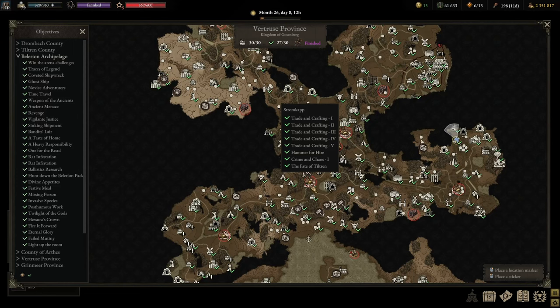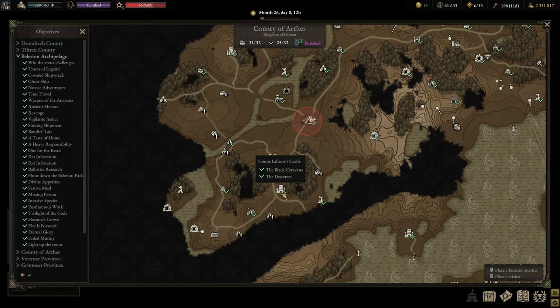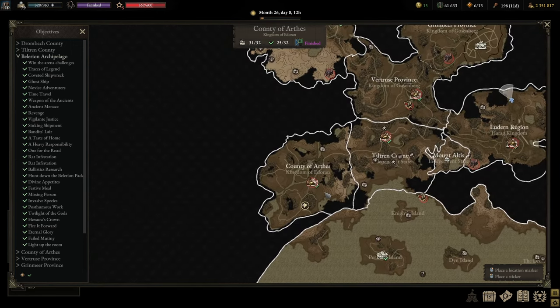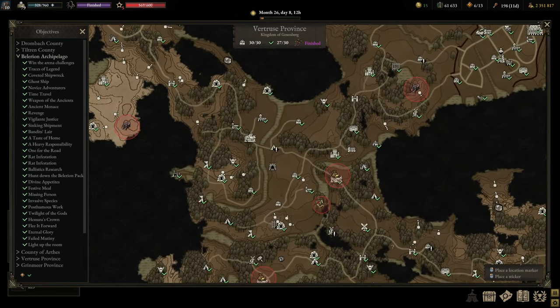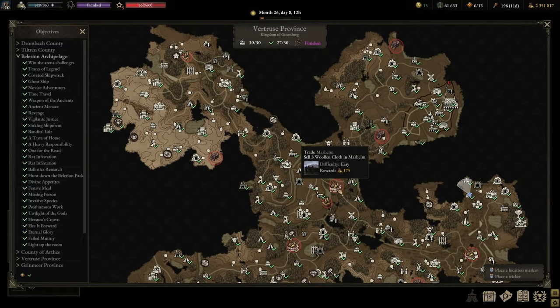Here is the order of vault locations: number one, you start in Tiltran. The first vault location is marked here. Afterwards you need to go to the inn in Arthur's region. Number two is in the Vertrus province — you go to Marheim Castle. Once you're done there, you go into the city of Marheim to get the third key.